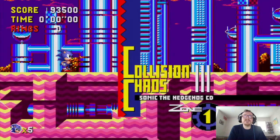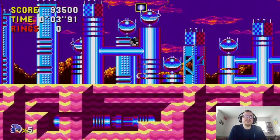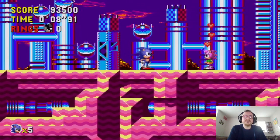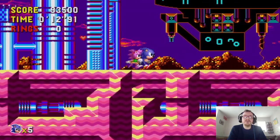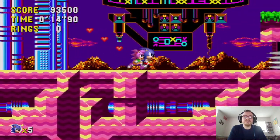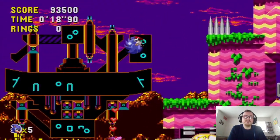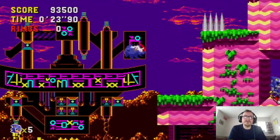I think we've got enough time to show off the second zone — the second zone is Collision Chaos. And here's a familiar character: Amy Rose. This is where she makes her debut in the Sonic games. Normally she would give you a hug, but for some reason she doesn't here. And I don't quite understand why. But if we go up here, Metal Sonic appears and kidnaps Amy, so I have to go and rescue her.